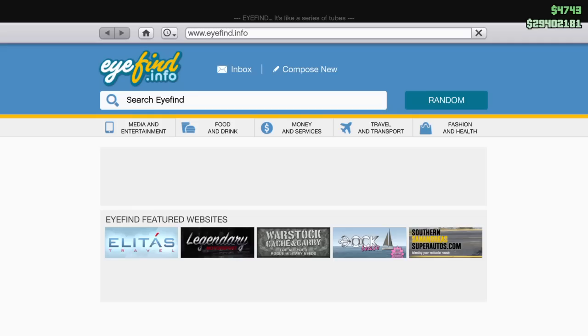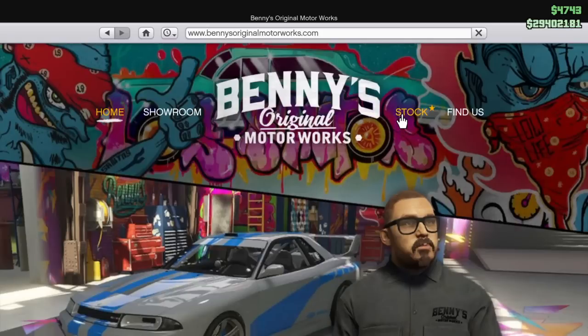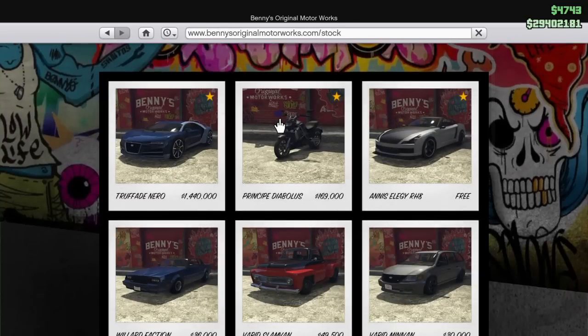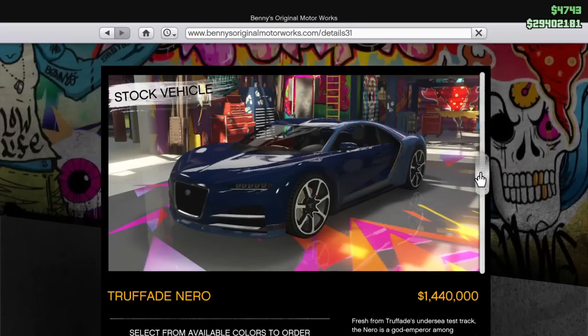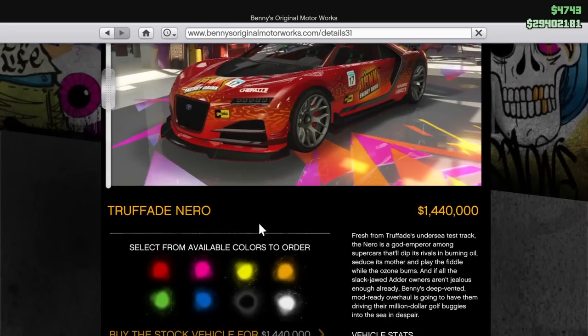What is up car addicts — they're gonna be customizing the new Truffade Nero. A lot of people couldn't find this car because it's not at Legendary Motorsport and it's not on Southern San Andreas. It's actually here on the Benny's website, and it's only here. There's the stock one, and when you drive it into Benny's or put the Benny's upgrade in your CEO garage, it turns into the race car.